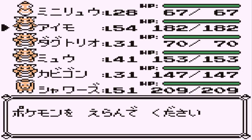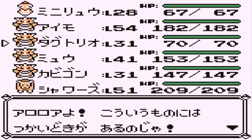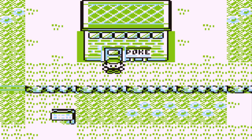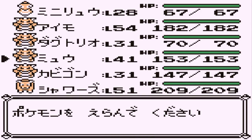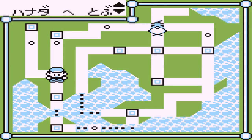Who has Strength? Who did I teach Strength to? I taught it to Snorlax. First move is Strength, second one is Surf. Can I fly back there? Nope. I should deposit Dugtrio technically to be safe — I should replace him with a Pokemon from Victory Road.